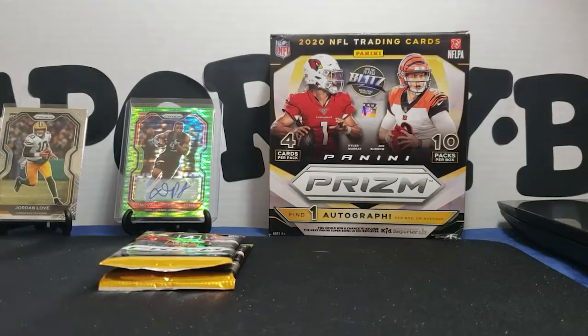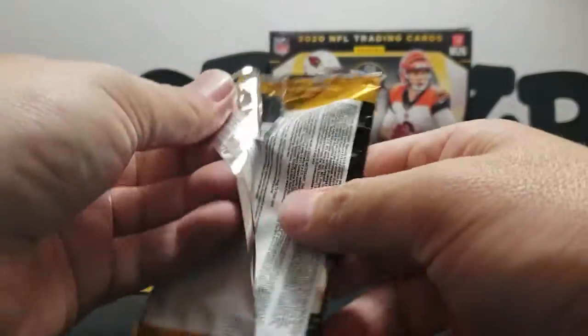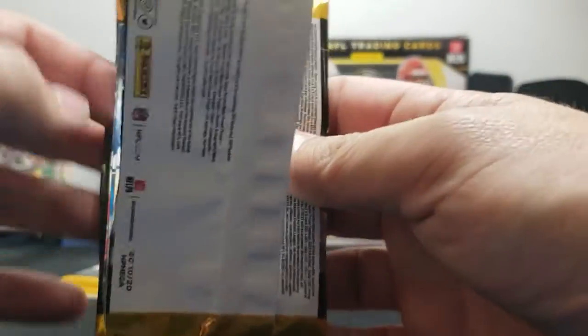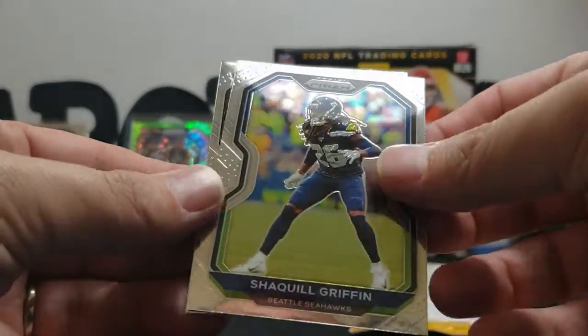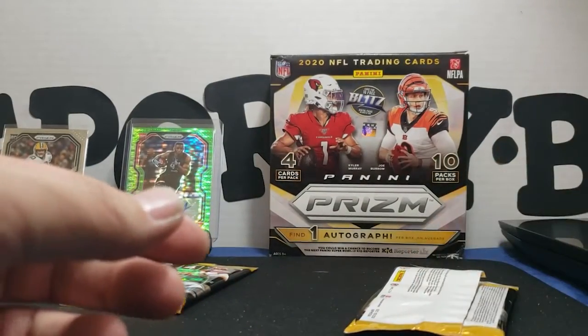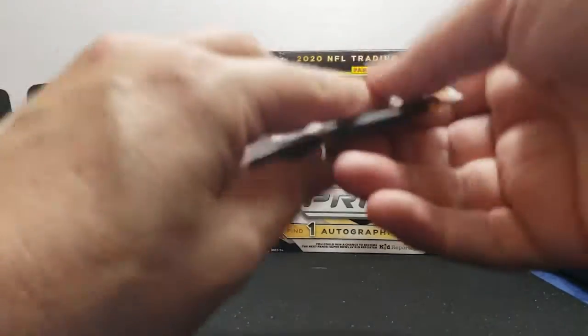Down to two packs left. Oh, this feels like another thin one so I probably only got three cards. Of course all you need is one. We got a Bradley Chubb base, Cecil Shorts... Griffith base, and a Terrell Lewis. Man, they keep shortchanging it — it says four cards per pack, that is definitely not the case.